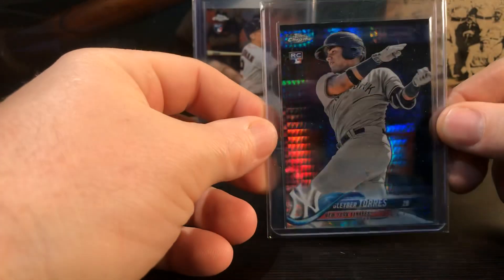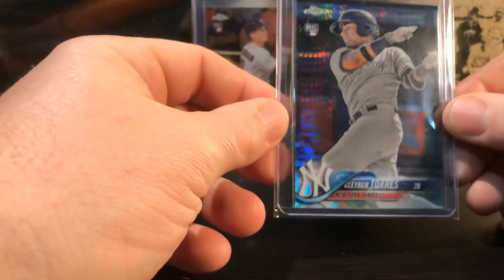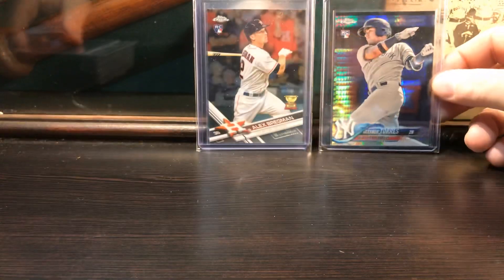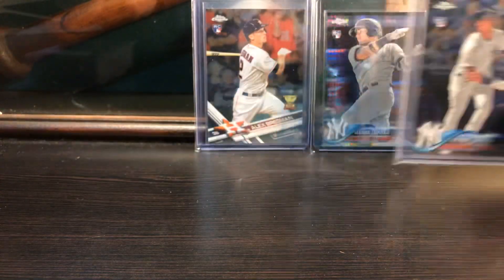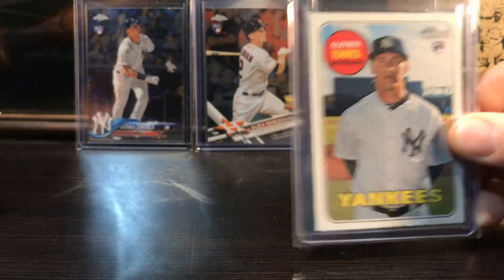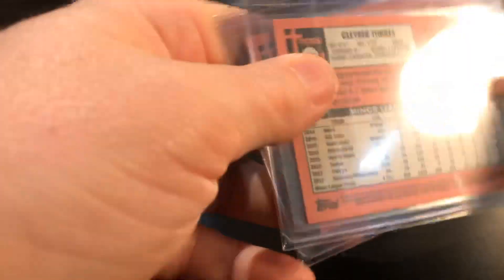Gleyber Torres - heck of a player. Check that out, that's the Prism - pulled that from a pack of Topps Chrome. You can see the prism wave on there. And then here's a Topps Chrome from the Update series. There's a Heritage Gleyber rookie, another Heritage Gleyber rookie, another Heritage Gleyber rookie - these are out of the High Numbers.